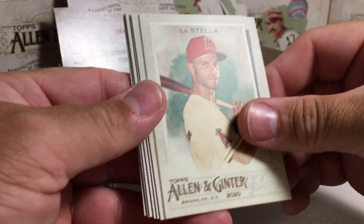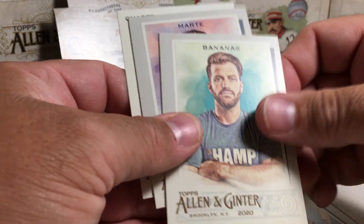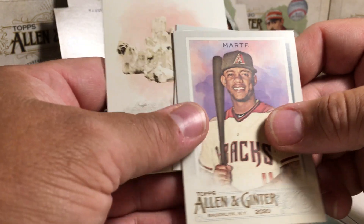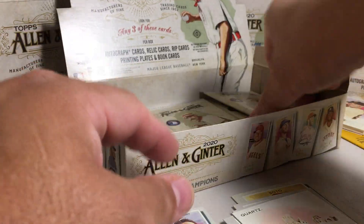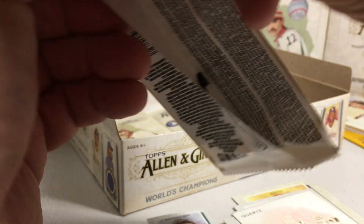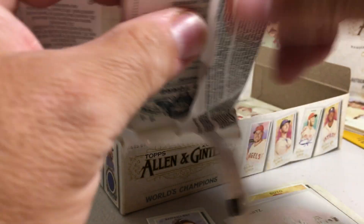Tommy La Stella, Juan Soto, Thomas Wagner, Isan Diaz, Mr. Bananas, Ketel Marte, Baseball Brit mini, and Quartz. Dang, that was a hard pack to open.